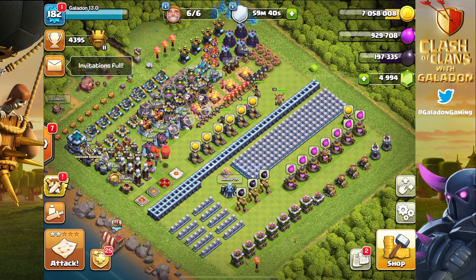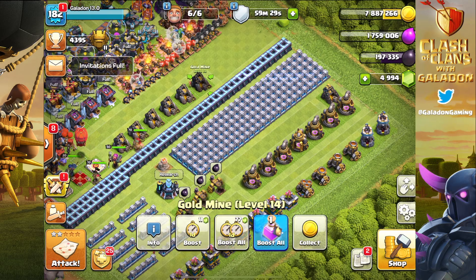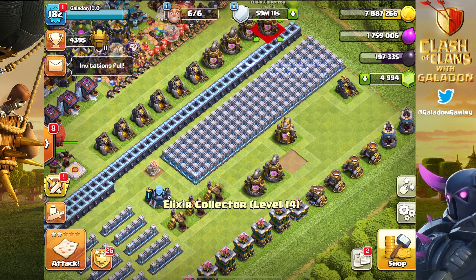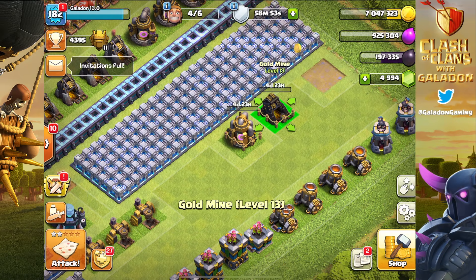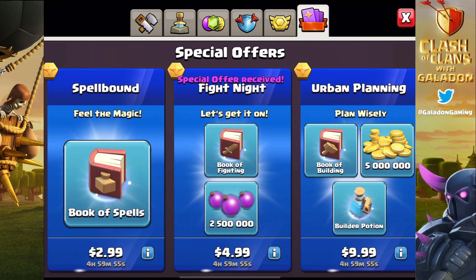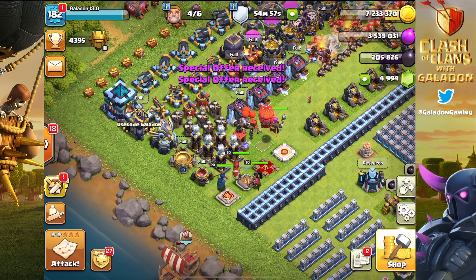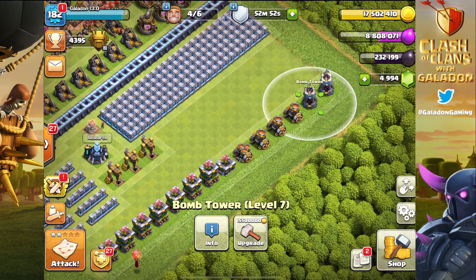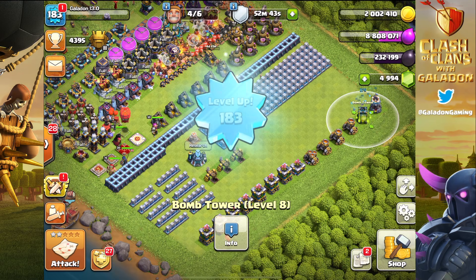There'll probably be another update and then we won't be maxed out anymore, but that's kind of the point of the whole game. I hear from everybody: 'Galadon, I just got maxed out Town Hall 13 and they dropped another update.' That's Supercell doing their job - if a large number of players just barely get maxed out and then are forced to start upgrading again, because if you're fully maxed out, what is there left to do? I keep addressing the legend league issue and I will never give up until there is a legend league shop where you can spend those hard-earned trophies for something like statues.